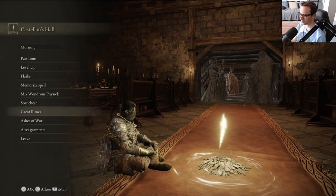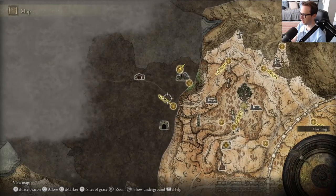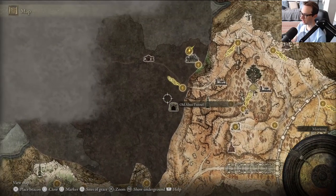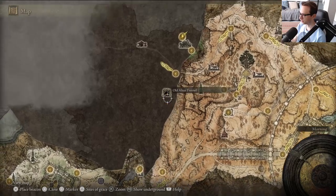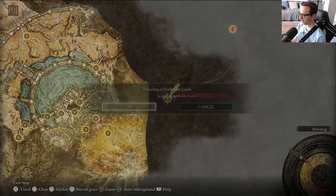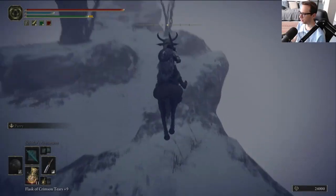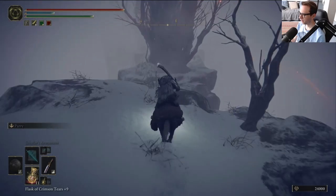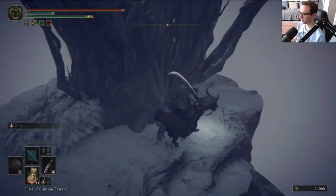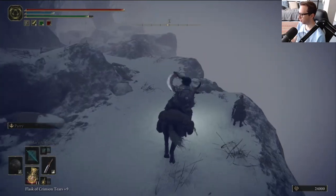That's done. Didn't even get a level out of it, but seeing a new area and the story implications are always cool. Let's return to where we're supposed to be going. This place is pretty straightforward so far — we'll see whether the ground is going to give out under us like it did in the tutorial, which was such a bastard move. And it's not even something you can avoid — it's like a mandatory death.